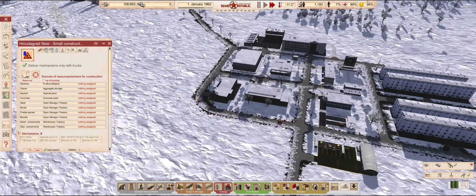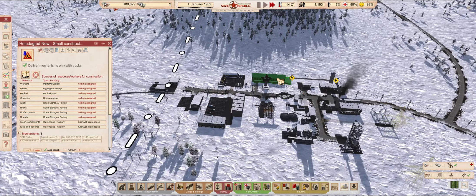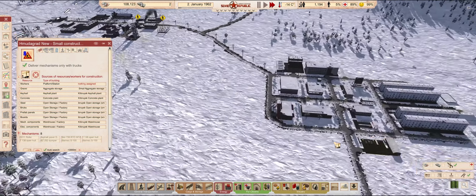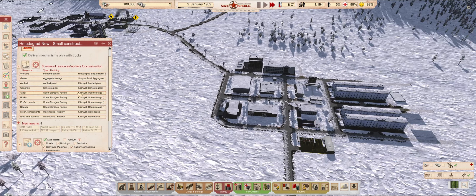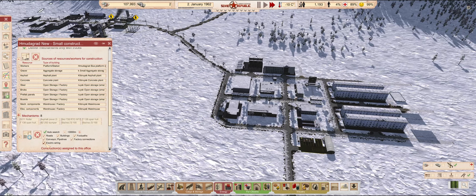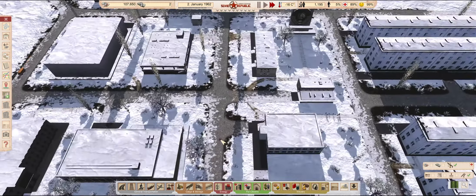Next on the agenda, finally assigning the new construction office to have a pickup for its resource workers. For now, I'll let it help out on every construction, not just roads. Later on, we will have dedicated offices for certain kinds of constructions. But for now, a free-for-all is fine.